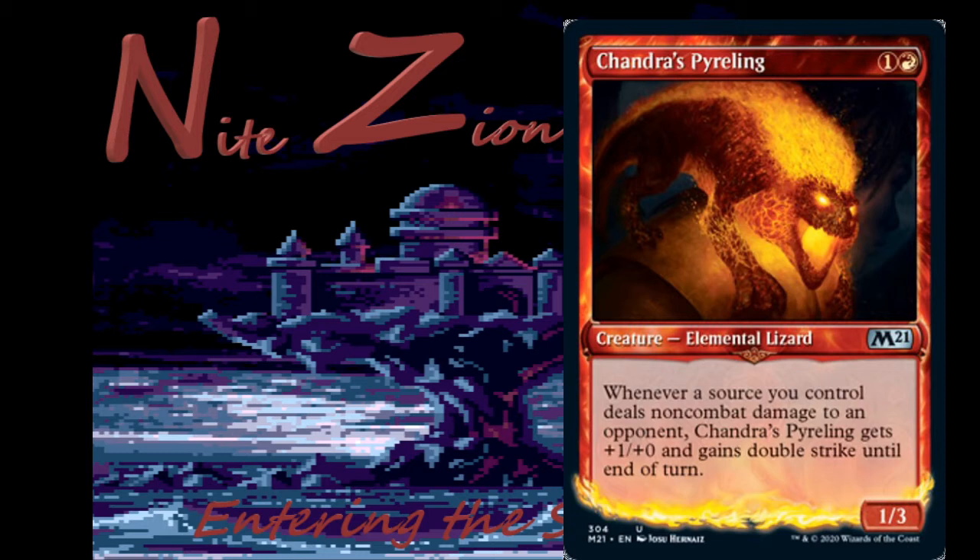Chandra's Pyroling — one colorless and a red, uncommon Elemental Lizard, one-three. Whenever a source you control deals non-combat damage to an opponent, Chandra's Pyroling gets plus one plus zero and gains double strike until end of turn. This is a scary non-combat damage payoff. Be careful if your opponent has this in play even in limited — I don't know how much constructed play it'll see since we already have Embercleave on everything anyway — but it can get scary real quick and kill you out of nowhere.